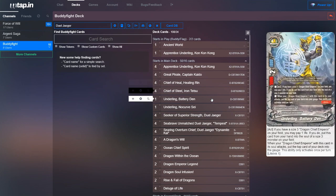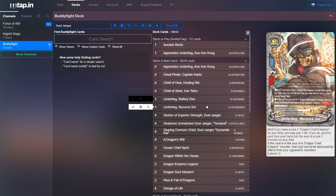We run one Underling Battery Den. We run Den because when a Duel Yeager attacks, if he's in the soul, you can charge a gauge. So the deck's really heavy on gauge usage, so just having him in the deck to be able to charge gauge helps a lot. Like Den, we run Underling Say for a similar reason. He has a similar effect where you can pay a life and then put him from your hand into the soul of a size three Dragon Chief Emperor, and while he's in the soul, the Dragon Chief Emperor can't be destroyed by the opponent's card effects. So he just helps keep the Duel Yeager alive.